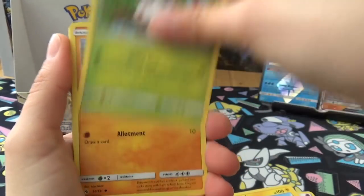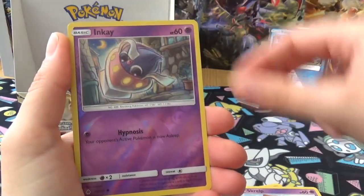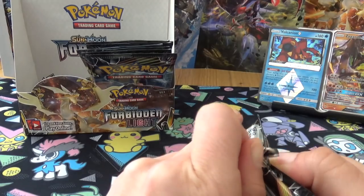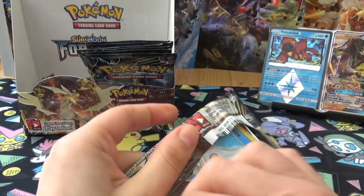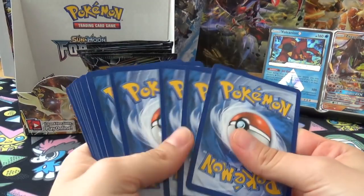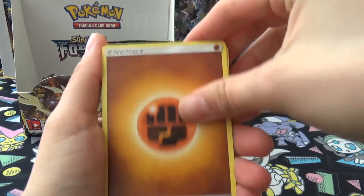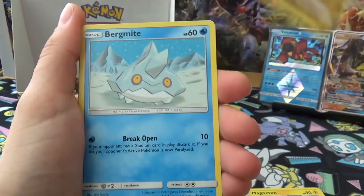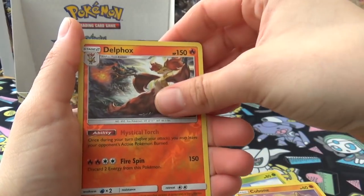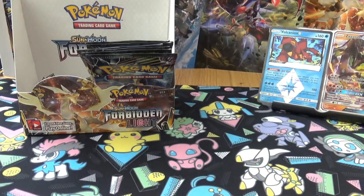Next pack: Water Recon Squad, Helioptile, Spewpa, Binacle, Magnemite, Froakie, Bunnelby, Sliggoo, Inkay, and Barbaracle. Another pack: Energy, Bonnie, Magneton, Sliggoo, Bergmite, Binnacle, Bunnelby, Snover, Cubone, Reverse Rare Delphox, and a Holo Guzzlord - I can give Joe one of those. Joe's favourite is Guzzlord so I kind of have to give him one of those holos now.